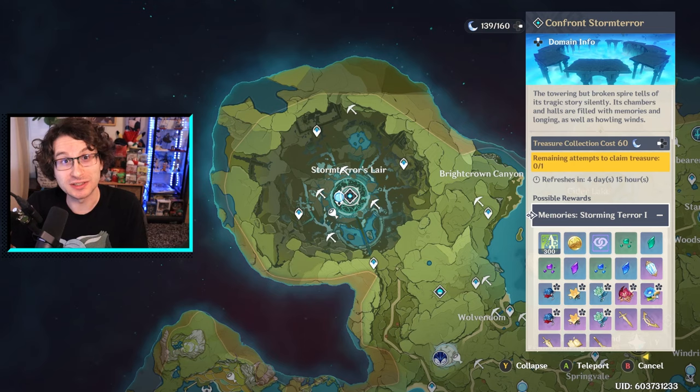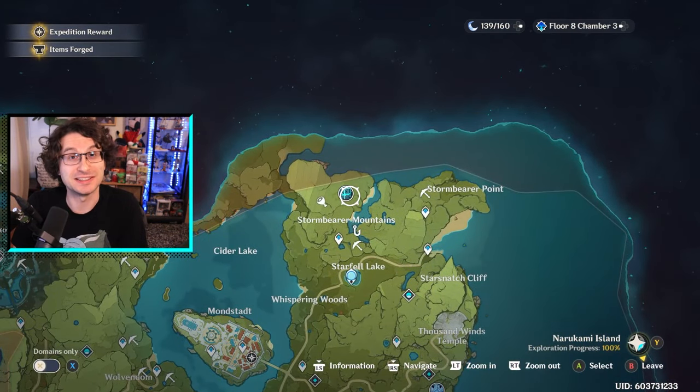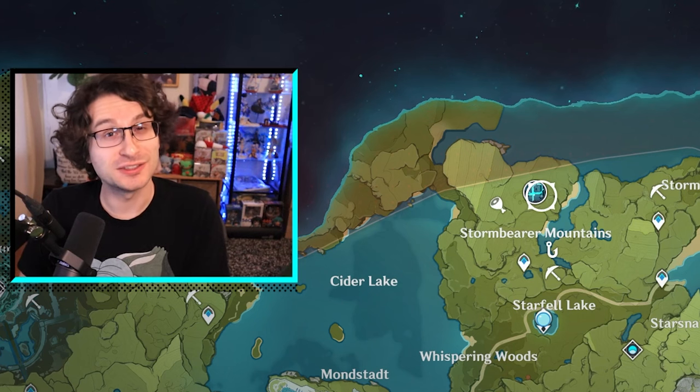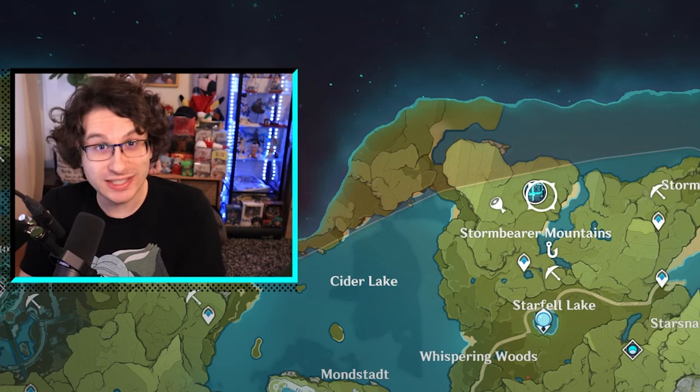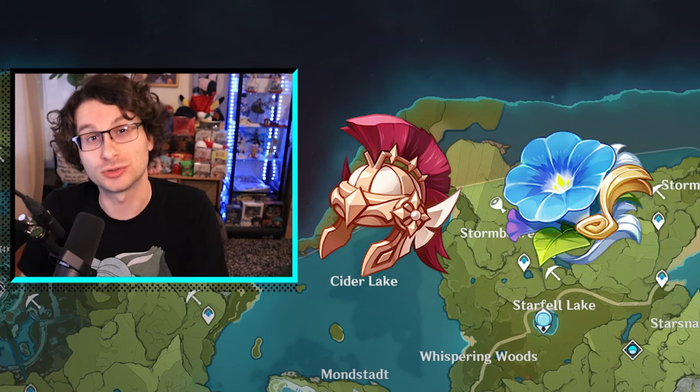You'll even get artifacts from doing your weekly bosses, like Dvalin, or doing world bosses like the Anemo Hypostasis. But the artifacts you get from doing these bosses are only going to be part of the Gladiator's Finale set and the Wanderer's Troupe set.